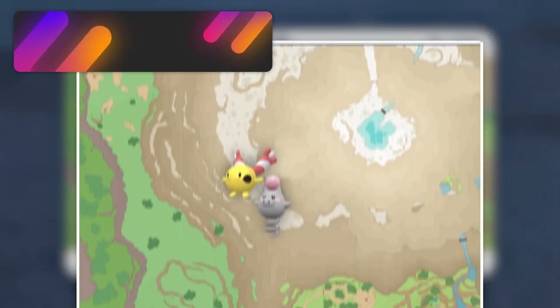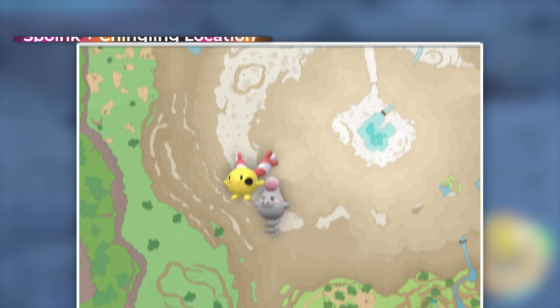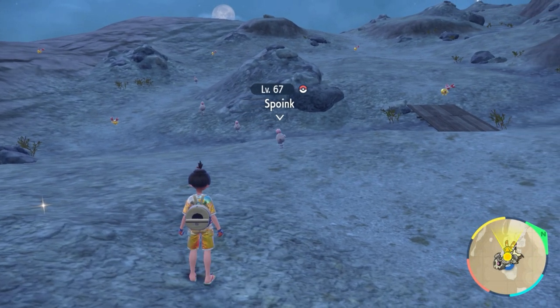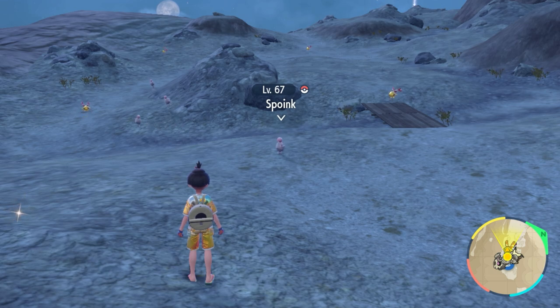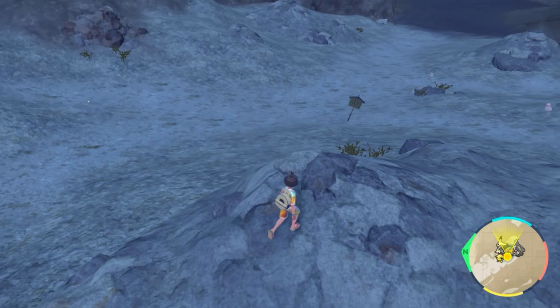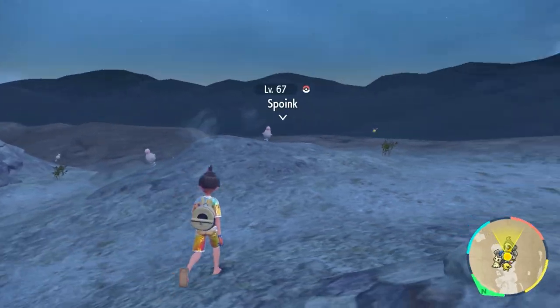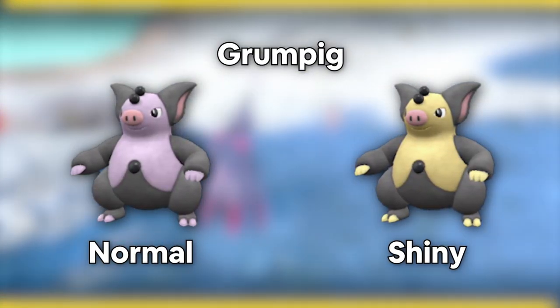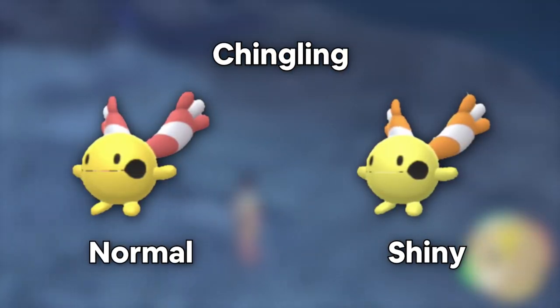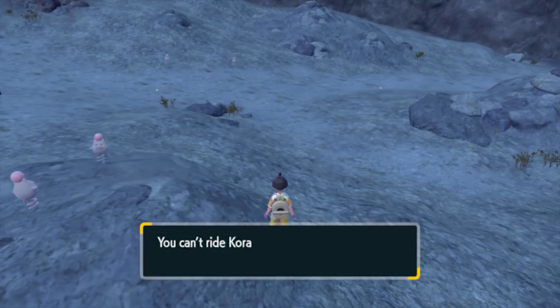If you head over to the Infernal Pass, we're going to be hunting for Spoink. I actually got a lot of these Spoinks during the base game in Paudea — they always showed up in certain fields — but now here we are at a Shiny hunting spot in the DLC. This area is going to be a Dual hunting spot. You're going to have these Spoinks everywhere. This is what the Shiny looks like, and this is what its evolution Grumpig looks like. Chingling also spawns here, so it is a Dual hunting area.